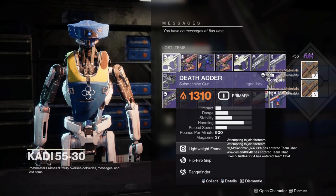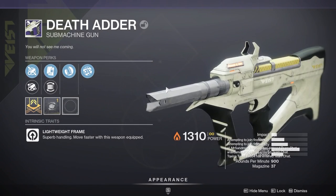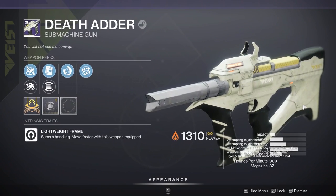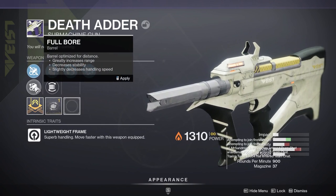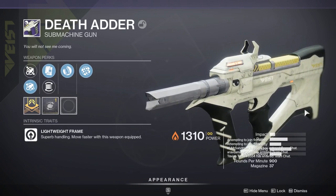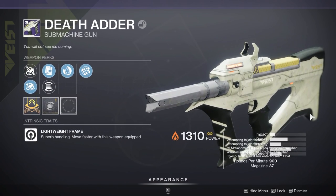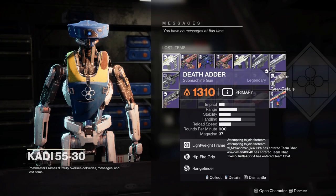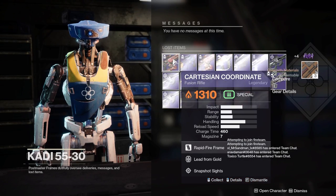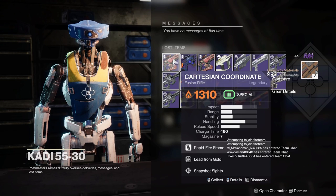Death Adder with hip fire grip — 900 RPM SMGs are the best at the moment, fastest time-to-kill in the SMG category. Sadly the Death Adder does have a very poor range stat. Lead from gold, snapshot — no good.